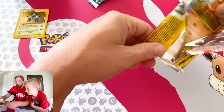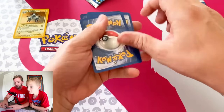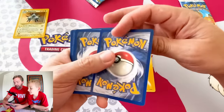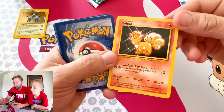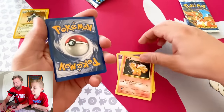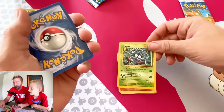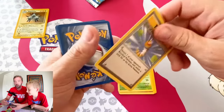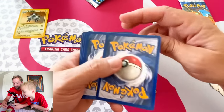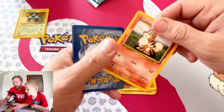We have a Diglett. One, two, three, four. Ready to go down this path once more? We've got a lightning energy, a psychic energy. Tangela? Is that Tangela? Gust of Wind — look at the graphic on that, it's kind of cool, it's all blurry. Ponyta! Diglett again. Growlithe? Pokemon Center? Kadabra. Nice.